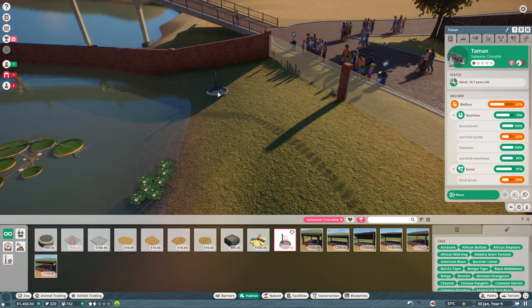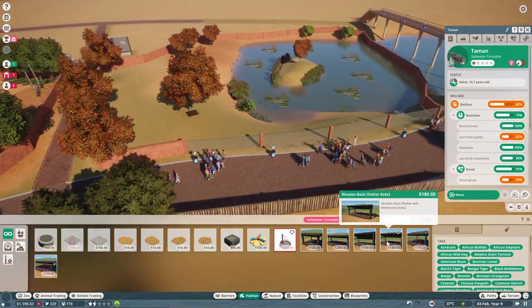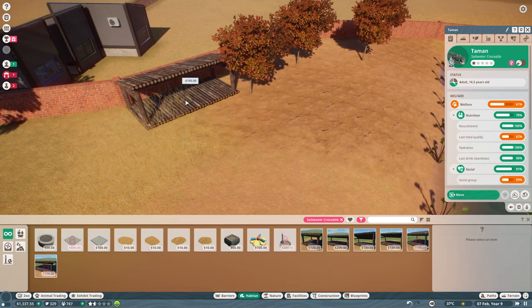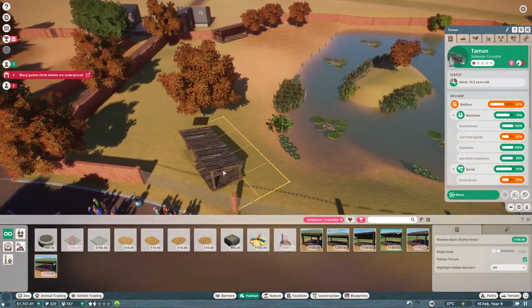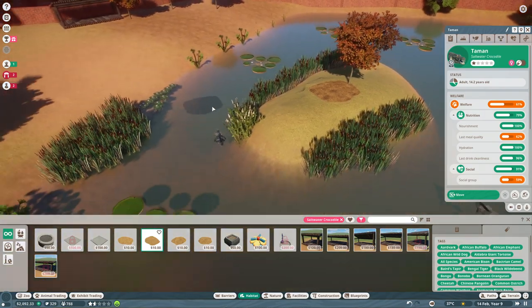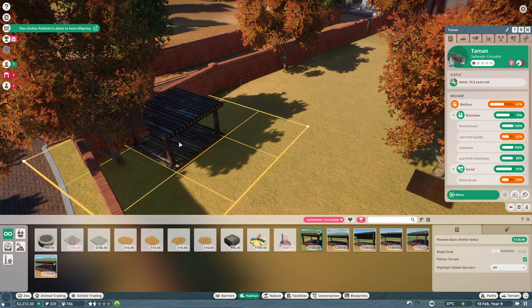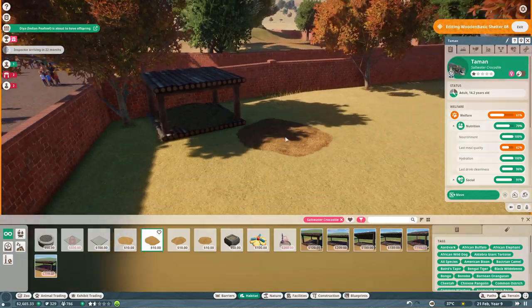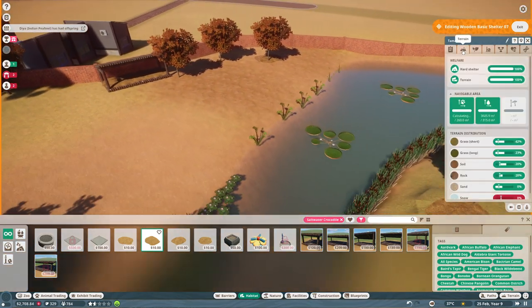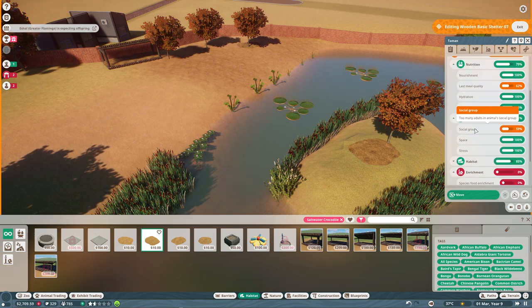I earned quite a bit of money again. The water pipe should go here close to the river and my guests. For the shelters — since there are a lot of crocodiles coming — I'll have several shelters, one here in the sun, with bedding for them to sleep on. Let's have a smaller shelter as well, and of course those shelters also need bedding. One here and one over there. How are you feeling about this? Shelter seems to be fine. However the social group says too many adults.